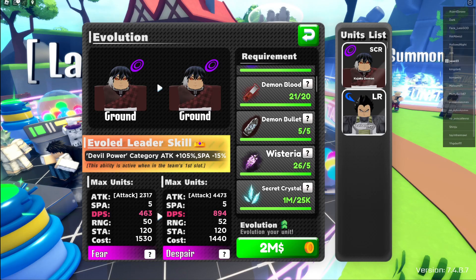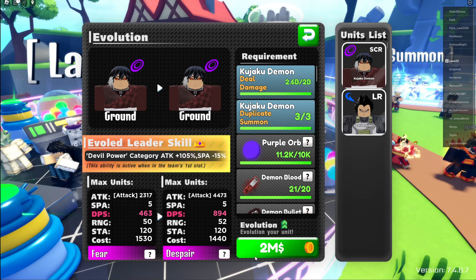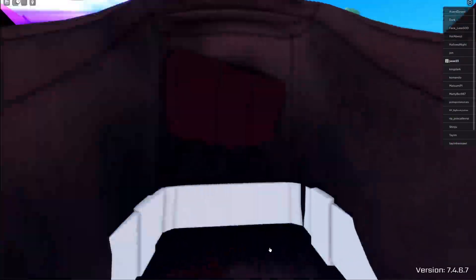Welcome to a new video. Today I'm gonna showcase the new Secretor Evolved unit. As you can see, I got all the materials. He will change from Fear to Despair, so he's the second Despair unit in the game, and it cost me two million gold to evolve him.